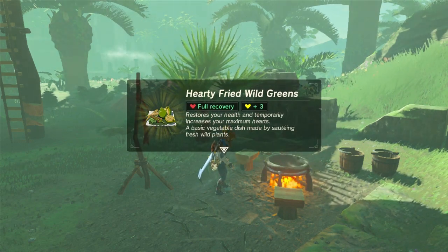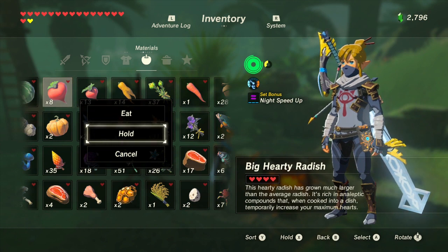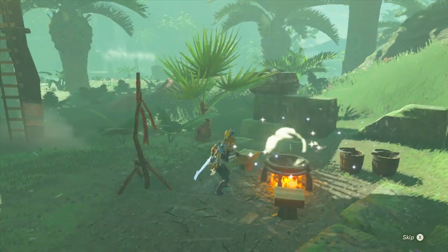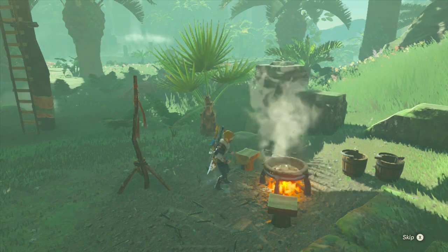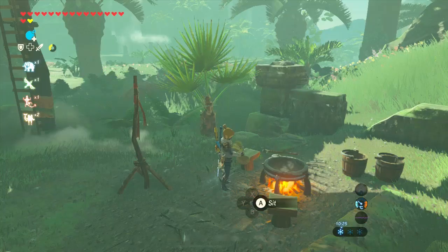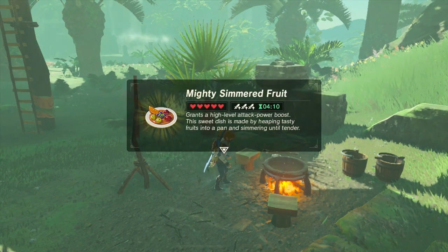Since a hearty radish is a grade C item, it will grant three additional yellow hearts when cooked. If we cook five of them together, they will grant 15 additional yellow hearts. This big hearty radish is a grade A item, so it gives five additional yellow hearts when cooked — up to a maximum of 25 additional hearts if you cook five together, in addition to restoring all of Link's health. Here we have a mighty banana — when consumed raw, it replenishes half a heart. When cooked, as it's a mighty food, in addition to replenishing a full heart, it will also increase Link's attack power for 50 seconds. A mighty banana is a grade B item, so when you cook four to five of them, they will grant a high level attack power dish. Cooking five mighty bananas together will grant a high level attack power dish which lasts for four minutes and 10 seconds — basically five times 50 seconds.